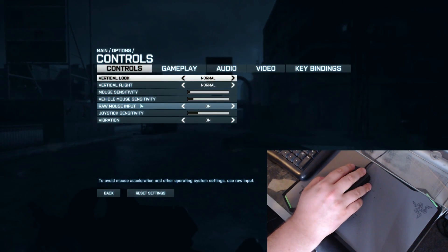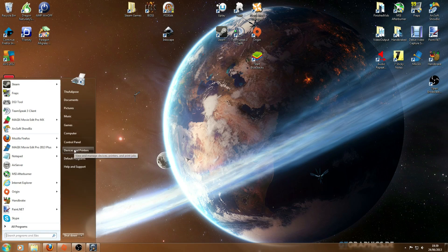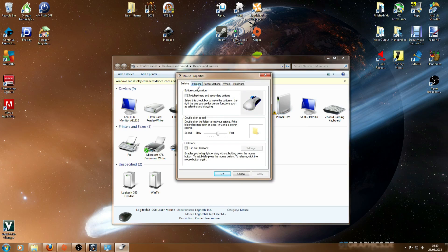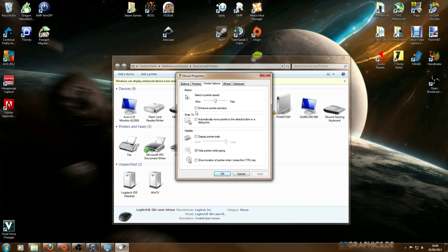Secondly, come out of the game and look at your desktop. Go to Start Menu, Devices and Printers — this will be slightly different if you're not using Windows 7. Find your mouse — in my case it's the Logitech G9X — and click on Mouse Settings. In Pointer Options, you'll see Select Pointer Speed. Put this right in the middle — it's 10 positions across, so stick it on 5. You've also got an option called Enhance Pointer Precision, which actually makes it less precise because it adds acceleration. Make sure that option is unchecked, then hit OK.